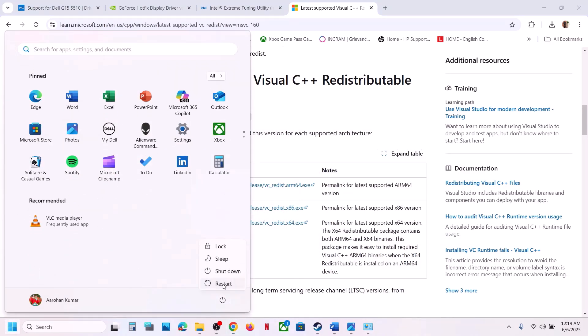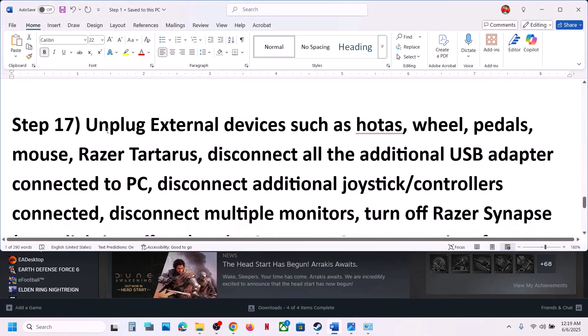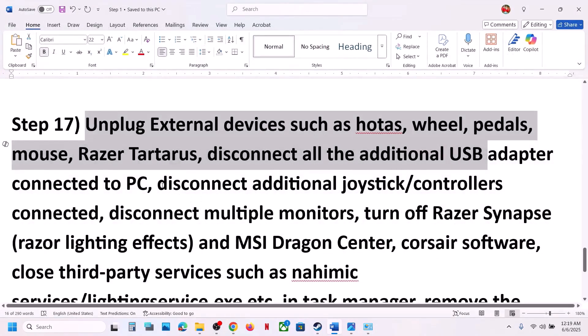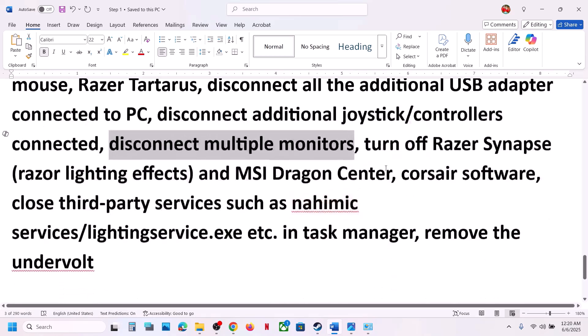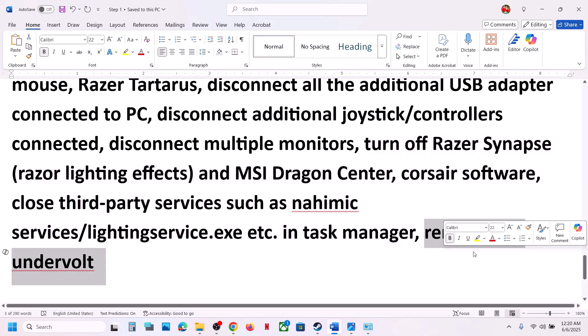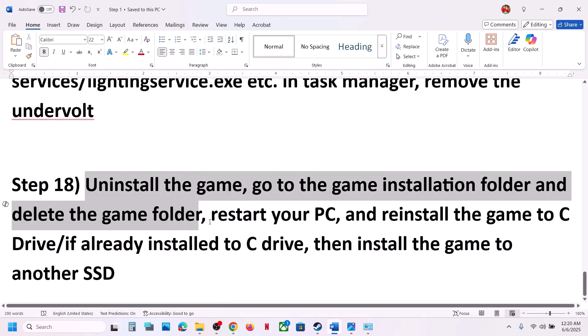The next step is to unplug all external devices. If you have a steering wheel, pedals, USB adapters, extra controllers, or extra dongles connected, disconnect them and launch the game. Disconnect multiple monitors and try launching on a single monitor. Close any third-party services or applications running in the background. If you have an undervolter applied, remove it and then launch the game.